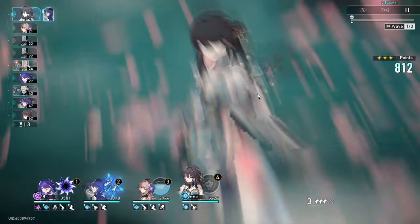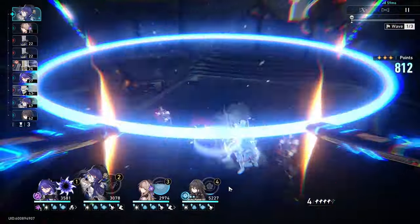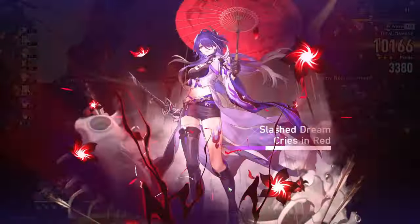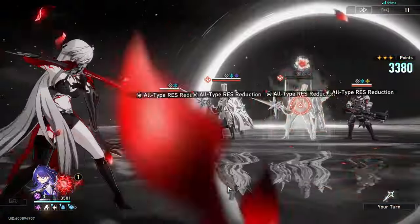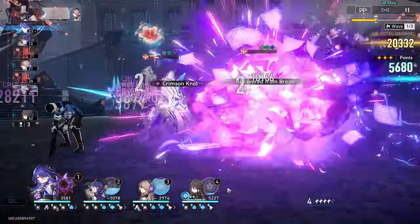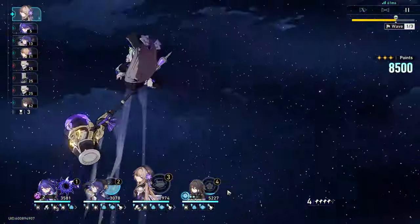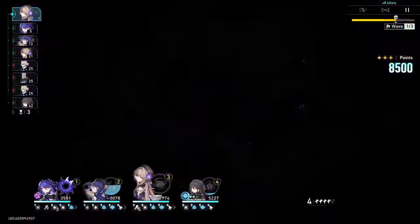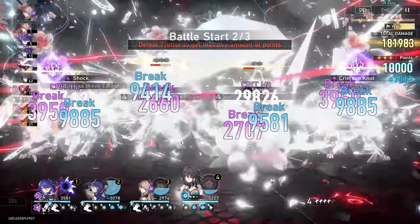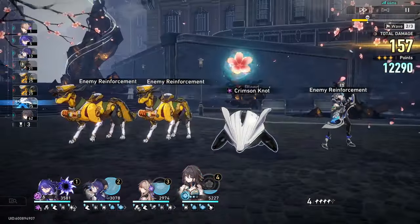Here I save my Pella ult until after Ranmay, just so that Pella also gets the damage buff. Then I'm going to use my Acheron ult to get rid of the two elites, and then Herta ult to get rid of the next wave of enemies. This team is really synergistic because everyone works together — Pella is an AoE defense shredder, so both Herta and Acheron benefit from her.